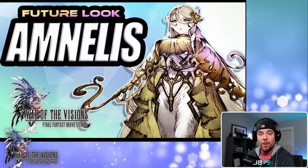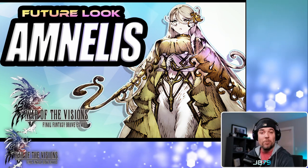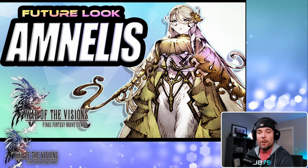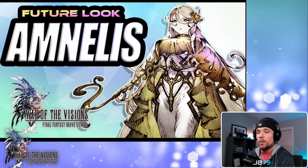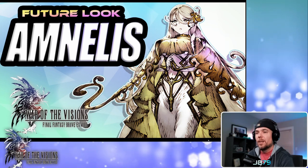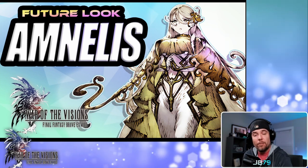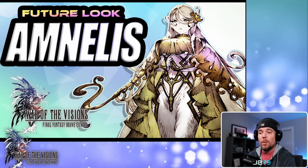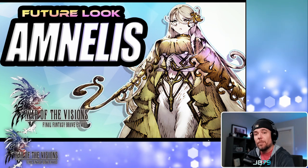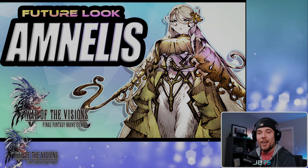She is a bit overshadowed by Sephiroth, who is coming in alongside her and is a unit a lot of people have been waiting for — and he happens to be really powerful as well. I would not say Amnalis is a better unit than him, but I would say she is the more interesting one in terms of unique abilities and skills she brings to the party. Those are my thoughts — what do you guys think? Is she good enough for you to pull even surrounded by all those limited units and Final Fantasy 7 Remake content coming in, or are you praying for an off-banner down the road? Let me know in the comments. If you enjoyed the video hit that like button, subscribe if you want to see more, and as always, stay safe out there — see you in the next one.